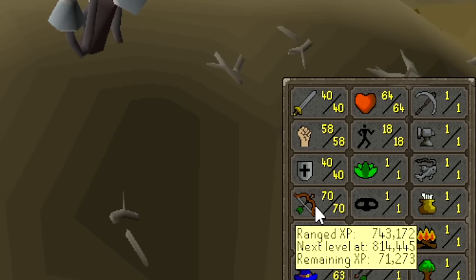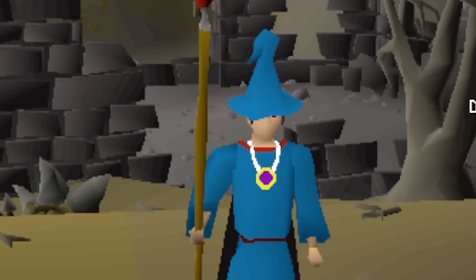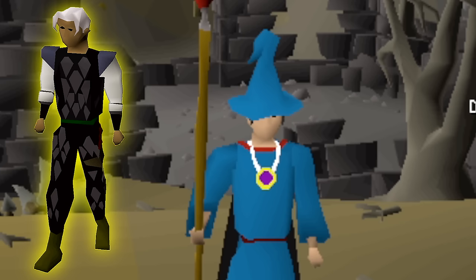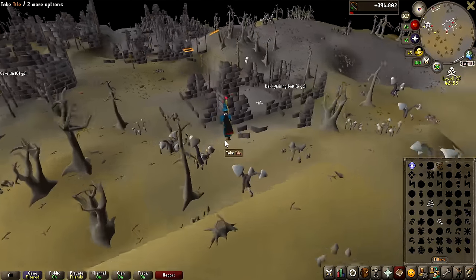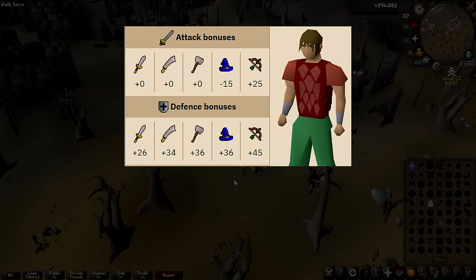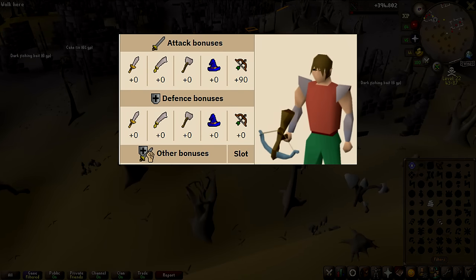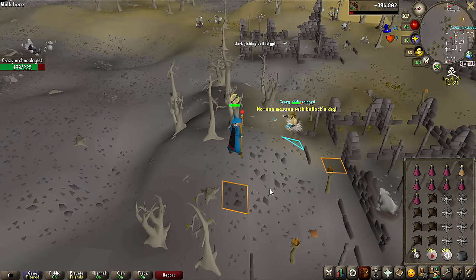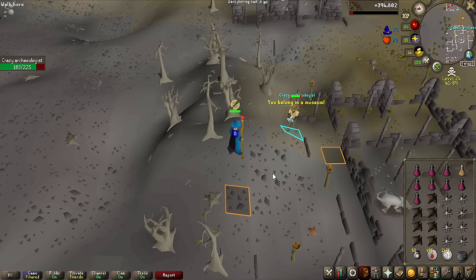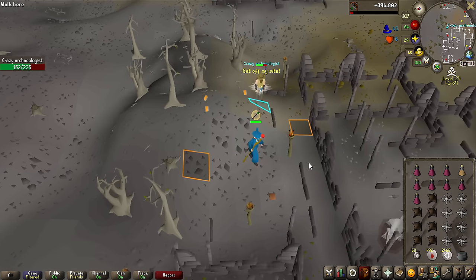Since I got 70 ranged and 40 defense in the last video, the first step of this video is going to be to try to get a decent PKing setup to be able to kill people to obtain the Black Dragonhide armor from probably bots or PKers in the Revenant Caves. The reason why I'm standing here at the Crazy Archaeologist is because he has two items we need — the Red D'hide Body at a drop rate of 1 in 32, and the Rune Crossbow at a drop rate of 1 in 25.